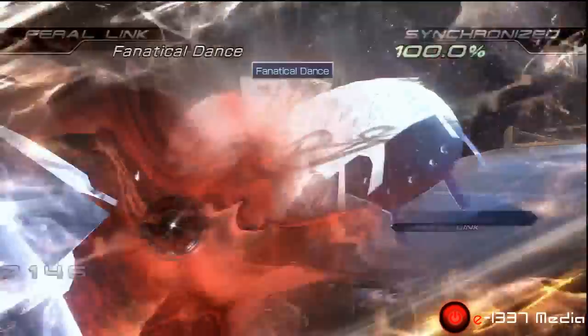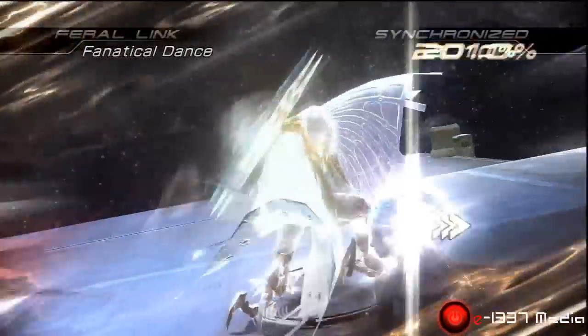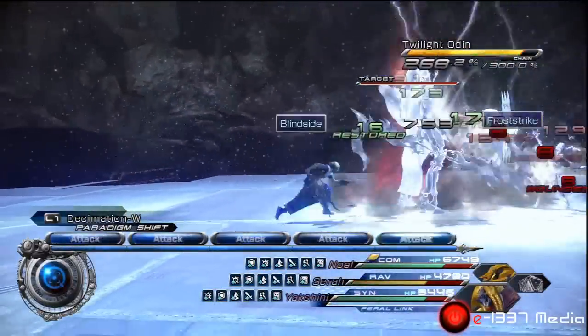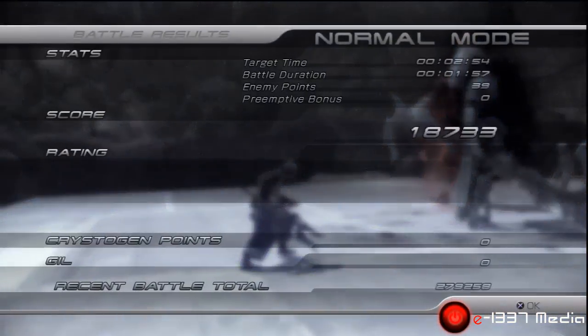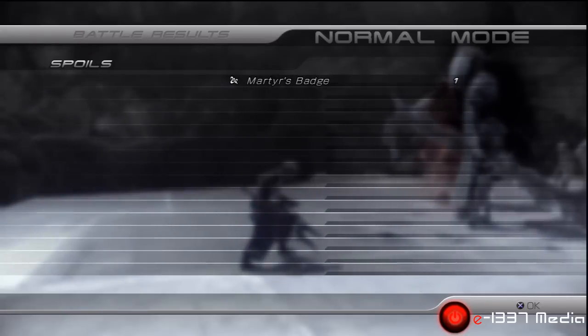For my other videos, you'll notice I normally don't like using Gnoll — I actually prefer using Sarah. And this Yakshini's Feral ability is the best for Synergist, I believe, because it gives you a mass amount of buffs. But that's it, guys — I'll see you next time. Take care.